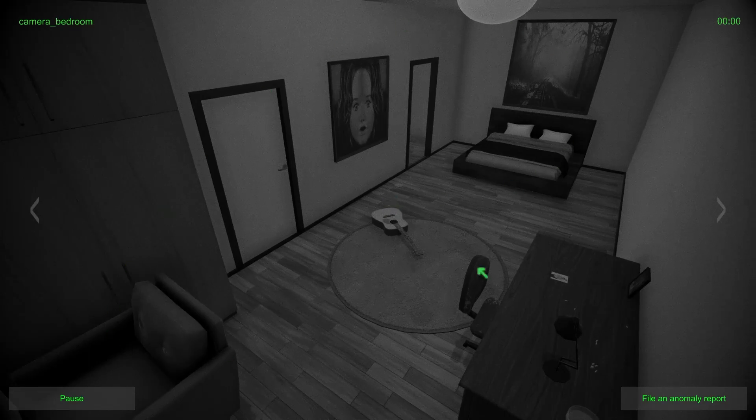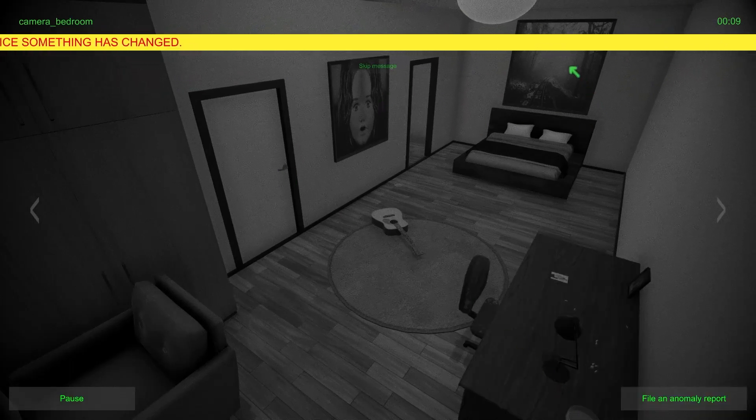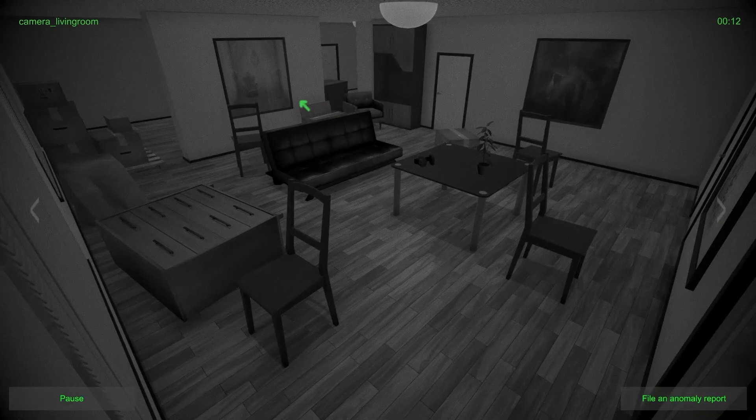So it's kind of like you see what's here, and if something changes we have to report it. All right, so we've got picture, forest, bed, open door, child, closed door, chair, guitar — looks like a picture, picture, lamp, chair, and then this picture with what I think is a ghost. Picture with a face, picture, chair moving that way, chair looking that way, chair looking that way, headphones, plant. So all the chairs are looking towards the wall.